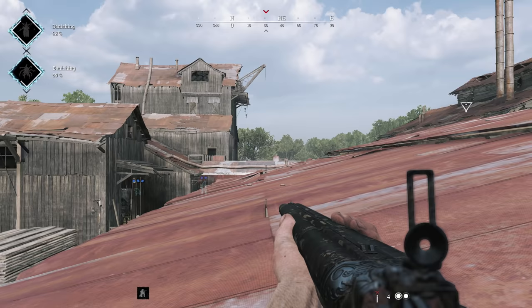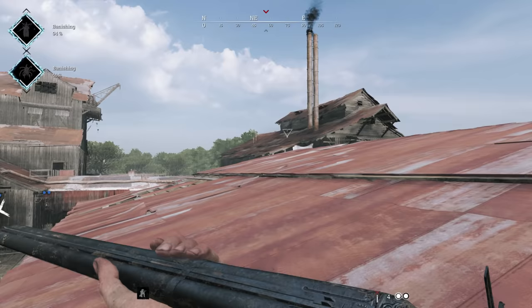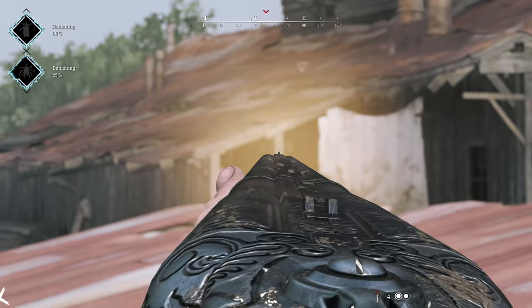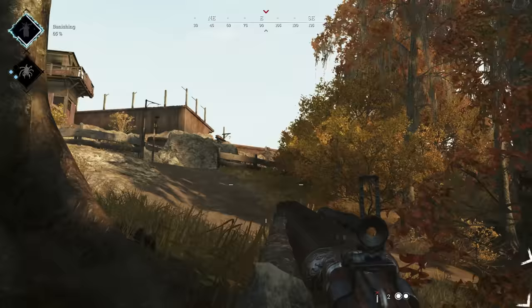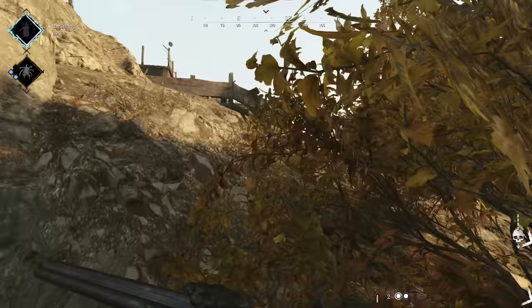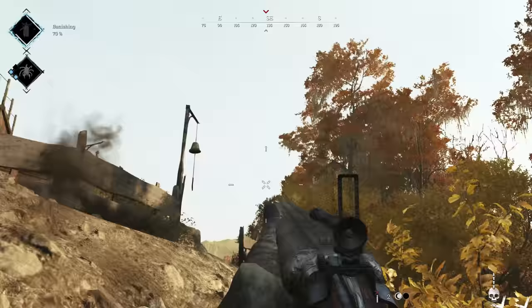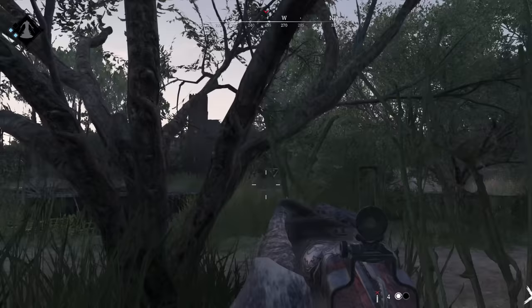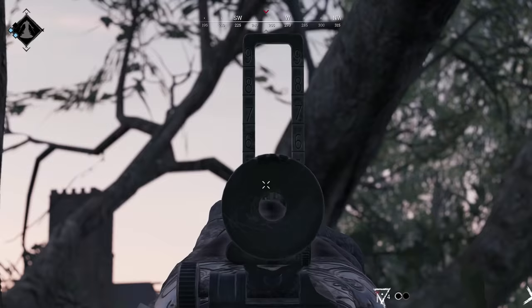Compounding this inconsistent damage issue, unless you are hip-firing the gun, you have to use the aperture sight — easily one of the worst sights around. This means up close, when you really want to lean on the high damage, you'll likely need to quick-scope. At range, look for your target outside the sight, then aim to line up your shot. Up close, a hip-fire can work just fine.